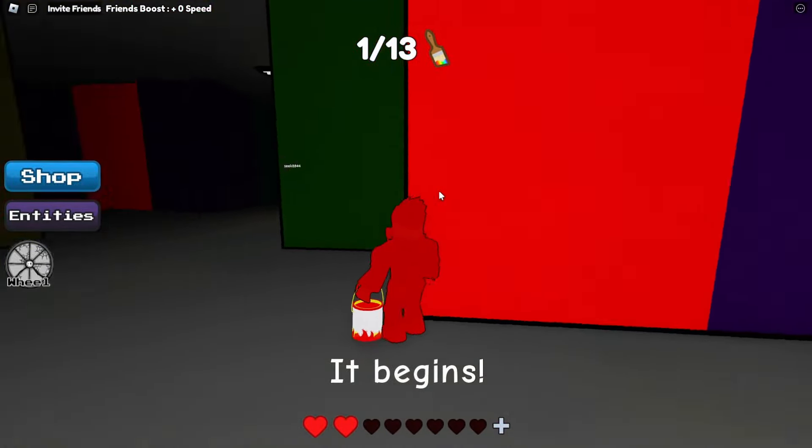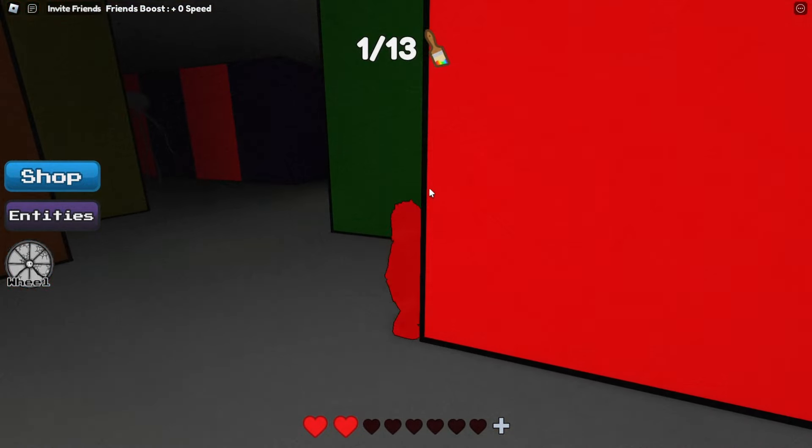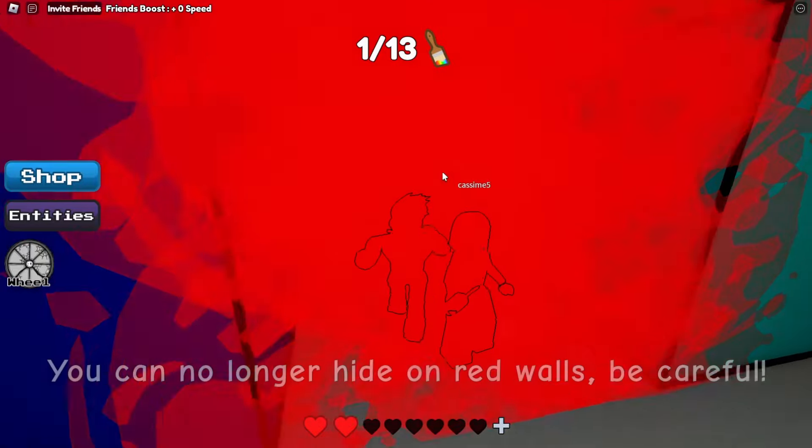Now we have a red wall. We're going to go take... the monster's pretty close to us, so let's wait. We want to go take a right, keep on going, and there — red door.